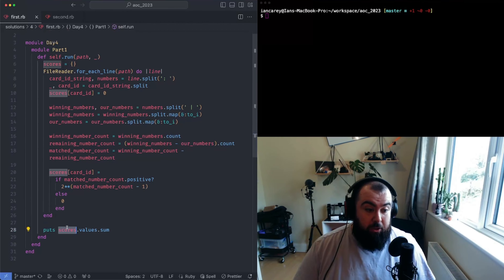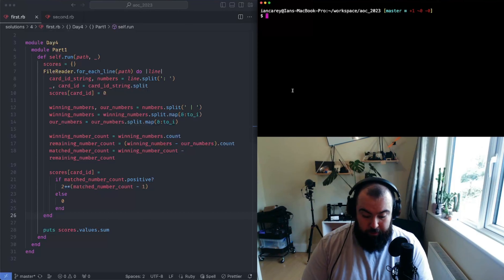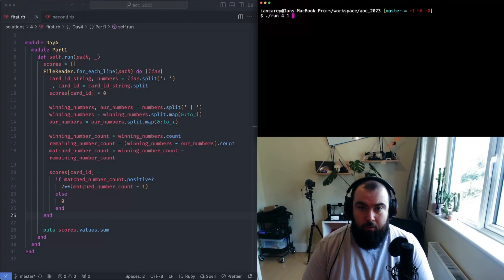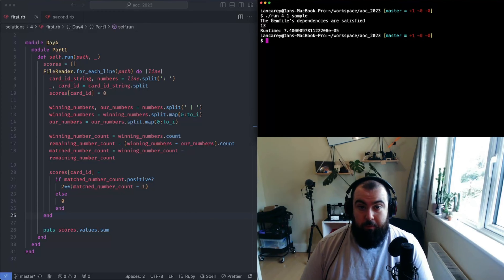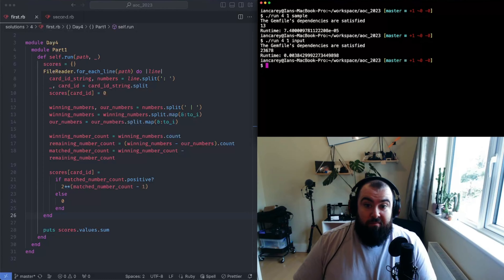At the end I have my score hash, I pull all the values out, sum them all together, and that's the answer. Running Day 4 Part 1 on the sample we get the expected output of 13, and for my actual input we get the answer in about 0.03 seconds - not super fast, not super slow either.